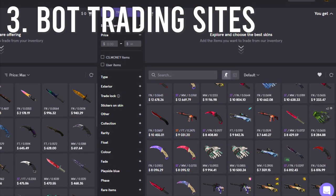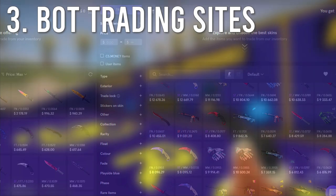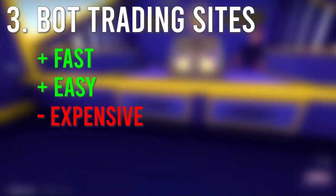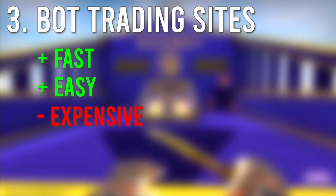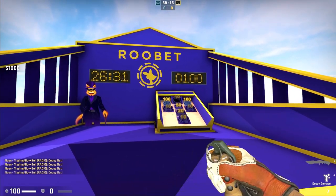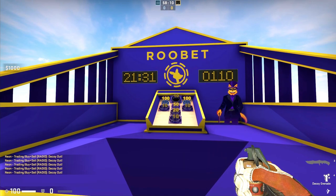Third, bot trading sites like CSMoney, TraderGG, or Demarket Trading. They are fast and easy, but they take a bigger amount of fees — depending on the site, ranging from 5 to 22%. So options 1 and 2 will in most cases be cheaper. But despite that, the third option is rather popular, as most people do not know that much about prices or do not care too much in the end.